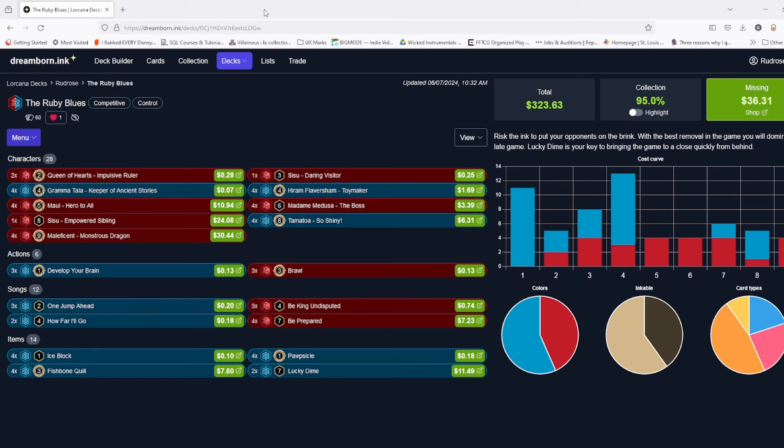Howdy folks, Rudros here. Before Chicago kicks off, make sure you heavily consider what deck you're taking. Are you going to be running Emerald Steel discard? Maybe you're running blue and gray featured item deck, ruby amethyst, or what's pretty much the best late game deck in the game: red blue — Sapphire and Ruby. This is a version I've been tinkering with. Big thanks to my buddy Dalton who helped me get some of the match footage and really helped craft this deck.